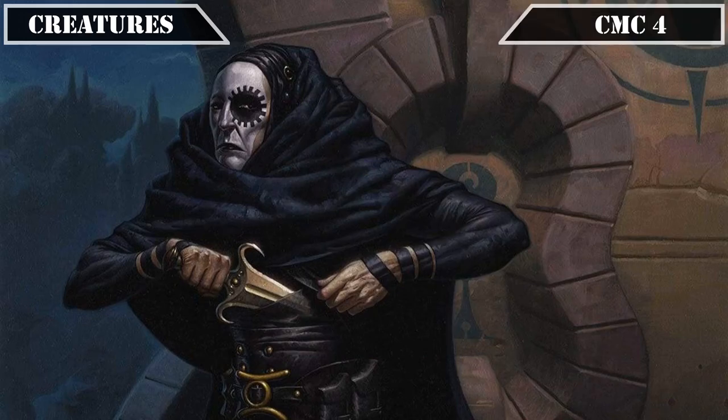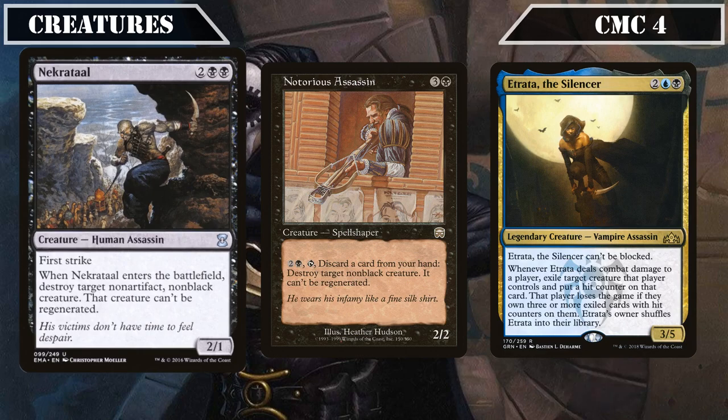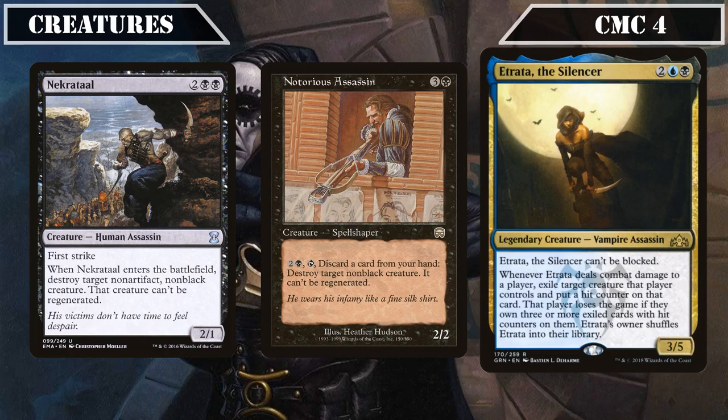Closing in on the end now, it's back onto the assassin removal game plan as we enter the CMC 4 slot, leading off with Necrotal, Notorious Assassin, and Itrada the Silencer. Necrotal is a 2/1 with First Strike that, when it ETBs, destroys target non-black creature. Notorious Assassin is a 2/2 that lets us pay 2 and a black, tap it, and discard a card to destroy target non-black creature and prevent regeneration. Itrada is a 3/5 that's unblockable and, whenever she deals combat damage to a player, exiles target creature that player controls with a hit counter, causing that player to lose the game if they have three such creatures in exile — on her own a decent removal and slow wincon, but when combined with other hit counter generators like Mari, becomes much deadlier.